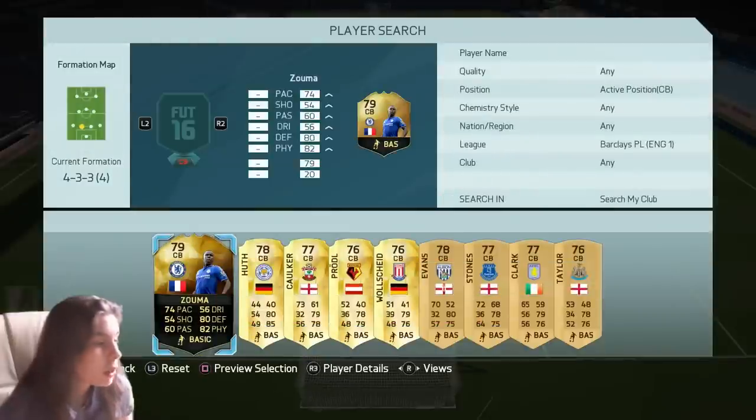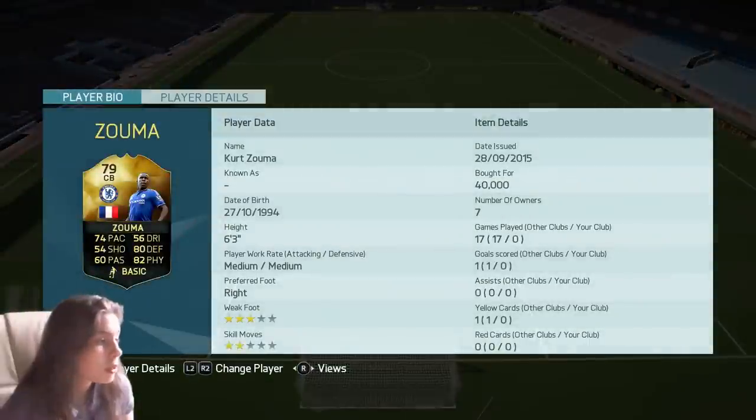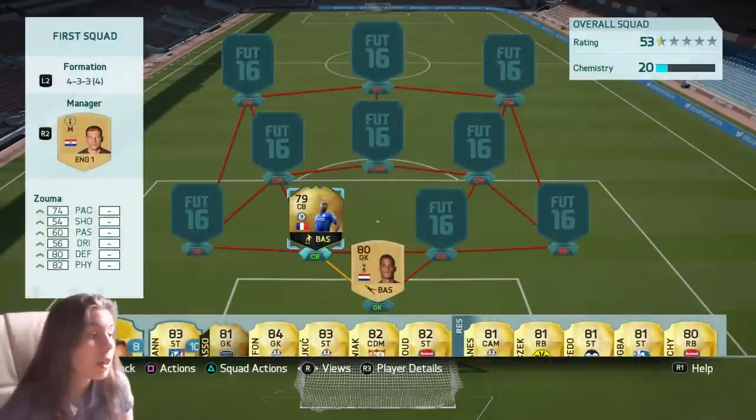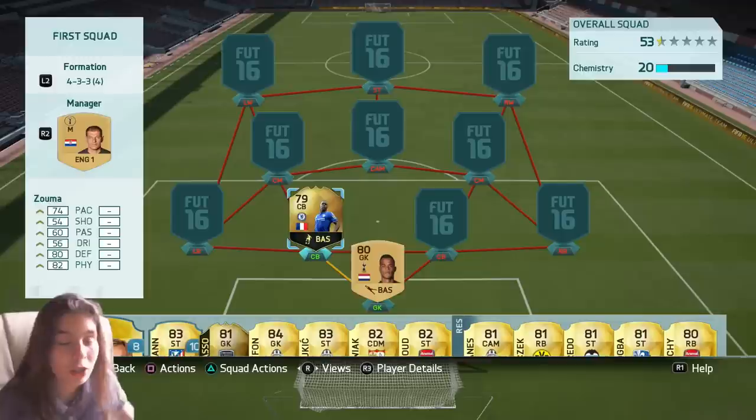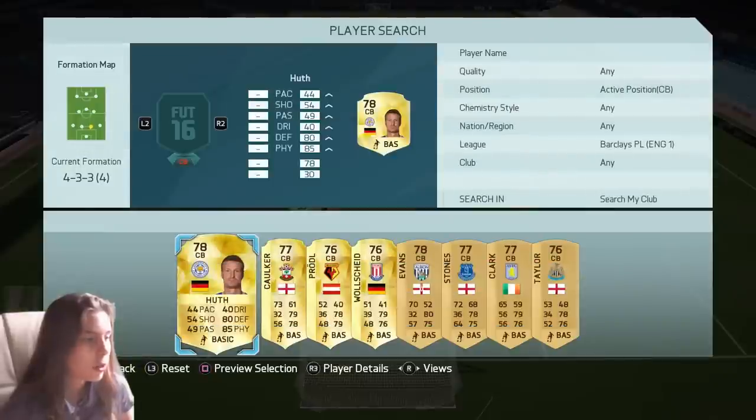And then we have got an inform — Kurt Zuma. He is a really beast centre-back. He's got 74 pace, 82 physical, and 80 defending, which is not bad at all. I love collecting these informs with the actual player action pictures on them, which is actually pretty sick.